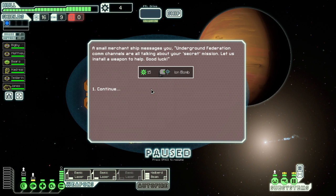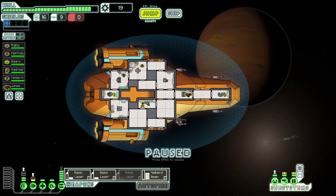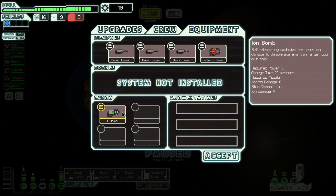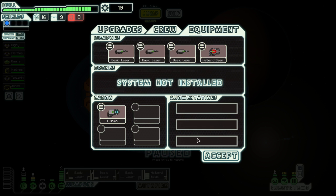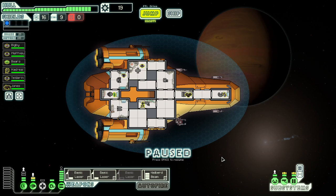A small merchant ship messaged you. Underground Federation comms are talking all about your secret mission. Let us install a weapon to help. Good luck. So the ion bomb thing we encountered a few episodes ago has reappeared. We've got a fair few missiles. The charge time on this is abominable — it's actually longer than the halberd beam, so I'm going to leave it for now. This is really useful towards the end game because being able to disable four points of ion damage on a target is going to be really handy.